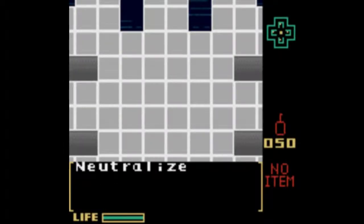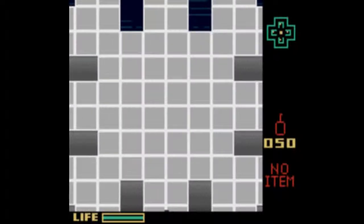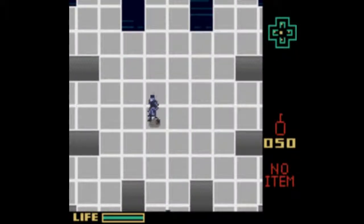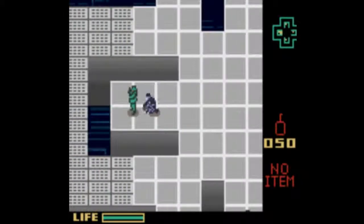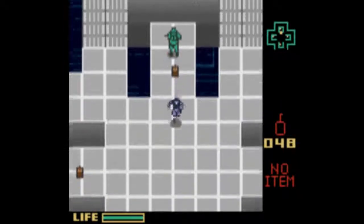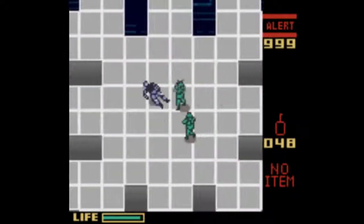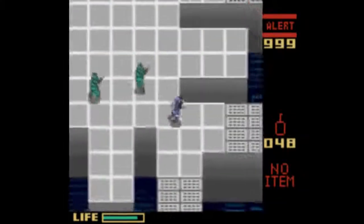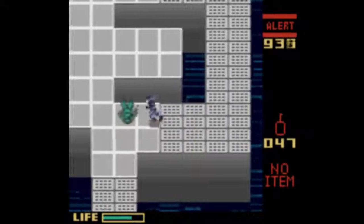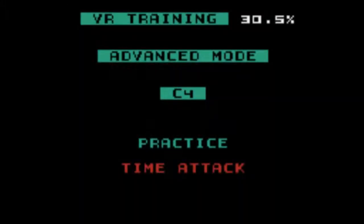Fence Mode, C4 — Practice Level 5. Neutralize all enemy soldiers and head for the goal. Number of enemy soldiers: 4. Let's see, this shouldn't be too hard. Yeah, that works. Level 5 cleared! Let's head to the R5 Assault Rifle.